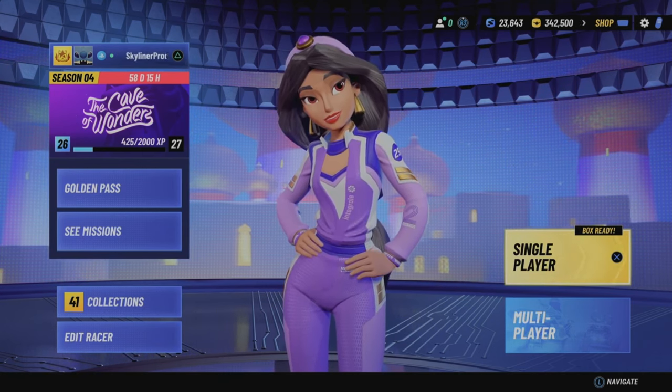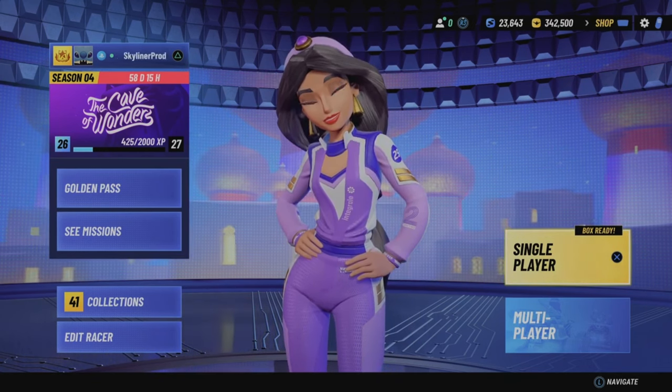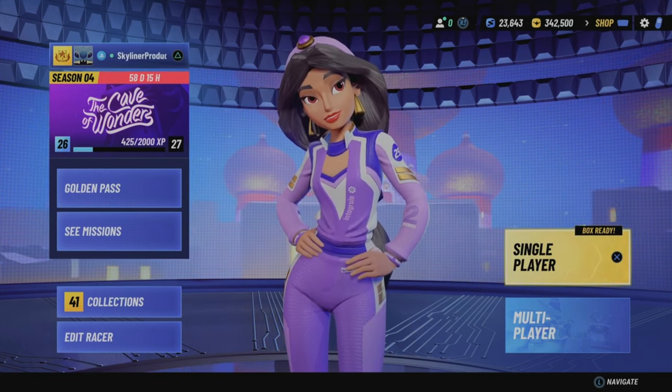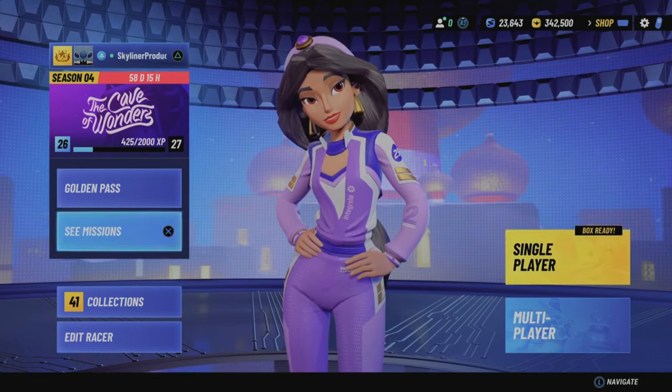In yesterday's video I went over how you can unlock racers as fast as possible in Disney Speedstorm, and today's video is going to be about — if you have a racer you really like unlocked — how you can level them up to the max and star them up to the max, hopefully acquiring your first five star racer after a bit of a grind.